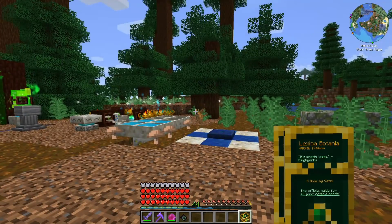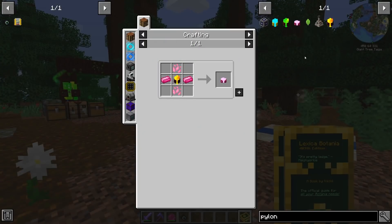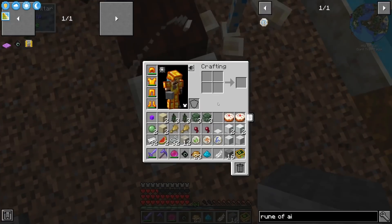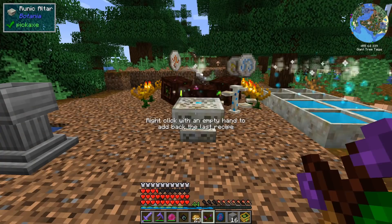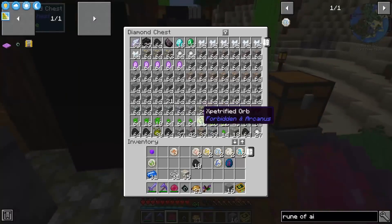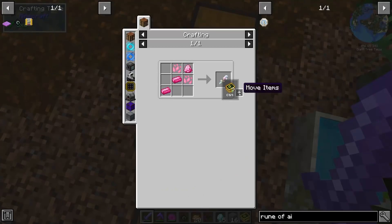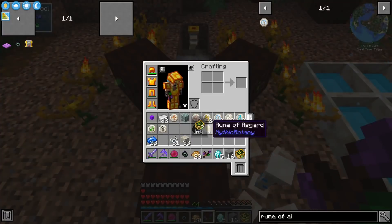Back to mythical botany - it's an add-on to Botania and we need it to make Gaia pylons to summon the guardian of Gaia. We need an alf steel pylon, which requires elf steel, made in a mana infuser. We need to craft runes: rune of air, rune of winter, autumn, summer, and spring - I made two of each. The final rune is new: the rune of Asgard, which requires a rune of air, pride, autumn, one netherite ingot, and the rod of bifrost. It needs 18 diamonds but doesn't require a crazy amount of mana.